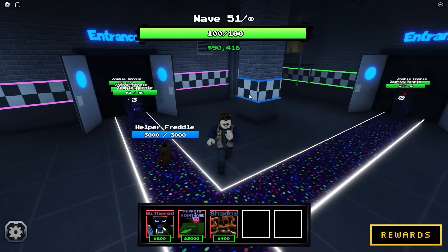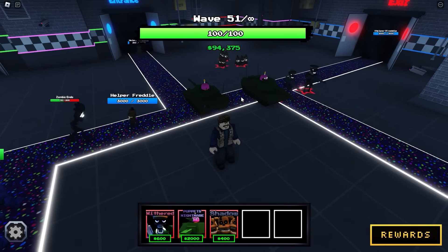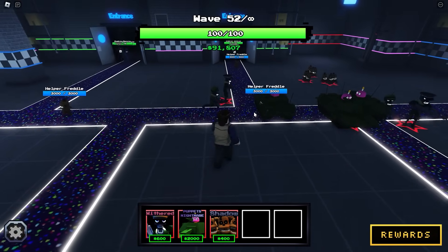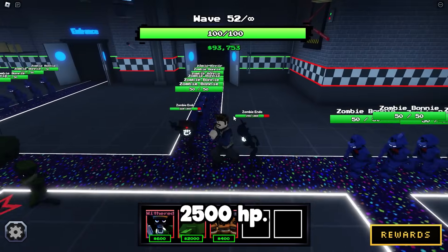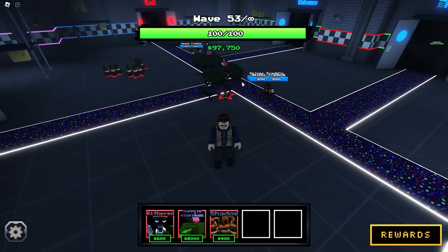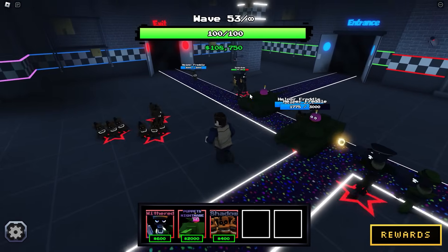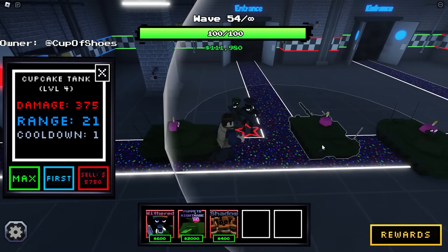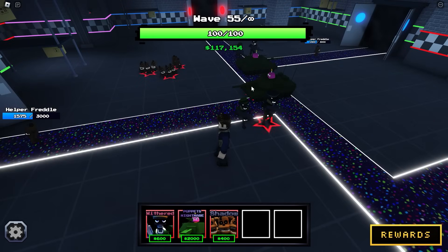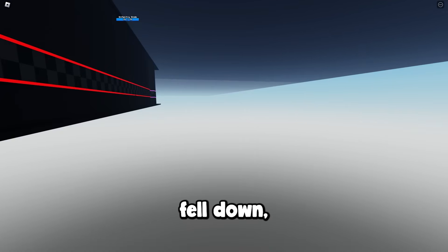We're at wave 51 and these enemies are actually getting pretty close because these summoner units are kind of broken. I'm gonna reposition this guy because I think that'll make a difference. These zombie endos have 2500 HP so we need like five helper Freddles to take out all of them each round, and everyone needs to go their own path, which is hard if they don't follow. These tank cupcakes have 400 HP and they don't even shoot. Two just spawned and that guy just fell down.